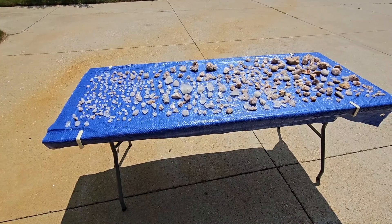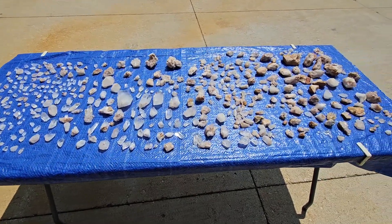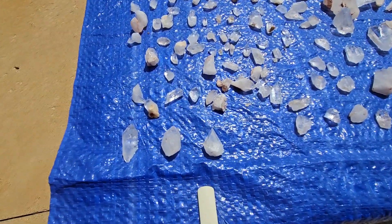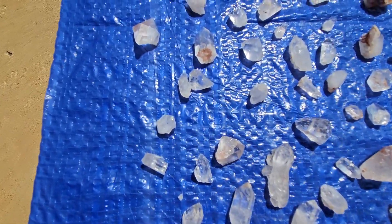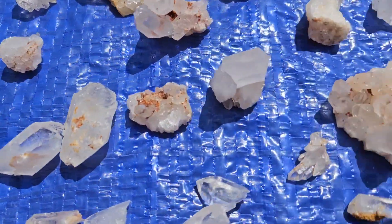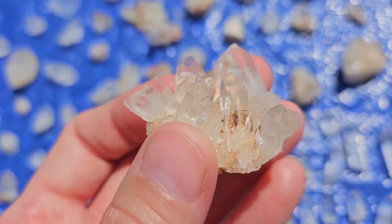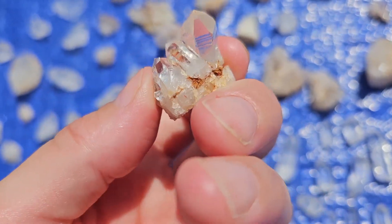We just left the Wagner Quartz Crystal Mine, so let's go see what we have when we get home. Here is everything that we got at the Wagner Quartz Crystal Mine - the forest mine. They have two different mines there; this is from the forest. We have lots and lots of small points, some pieces of quartz, really interesting points, and clusters. Look at this cute little cluster. We have this little tiny one, lots of clear points.